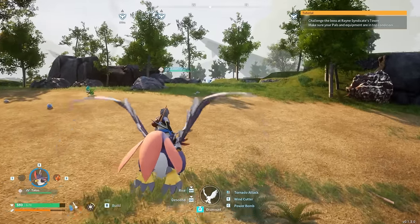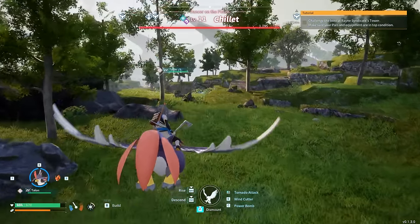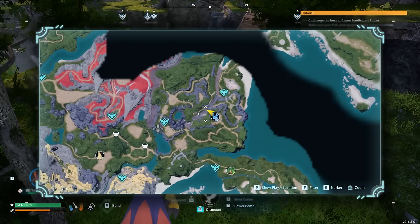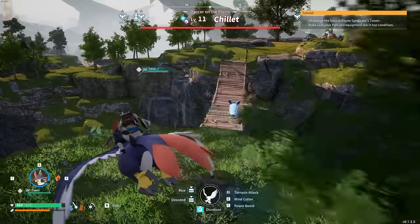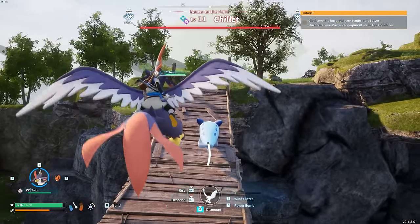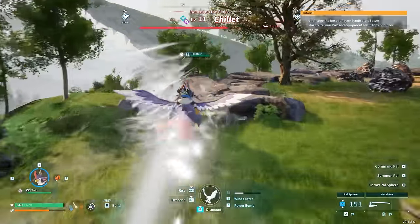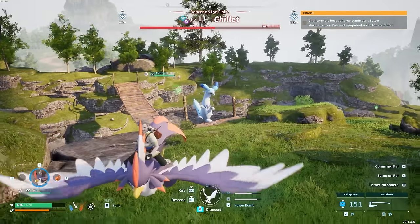These guys do show up on the map, so you know exactly where to hunt them down. But they do have some wandering variants. For instance, this guy is crossing the bridge over here and his icon is here on the map. This is a level 11 chillet with only 1,000 HP. I think we can do this pretty easy. I'm going to start with a tornado attack on Talon to dive through to the other side, while also dealing damage. That brings the chillet down to almost half HP.